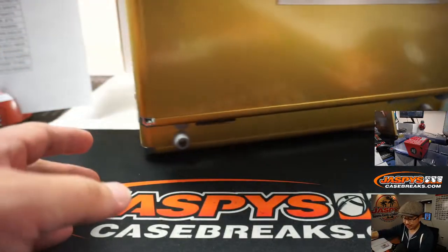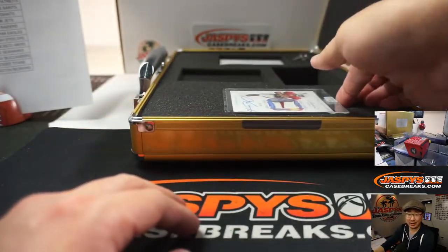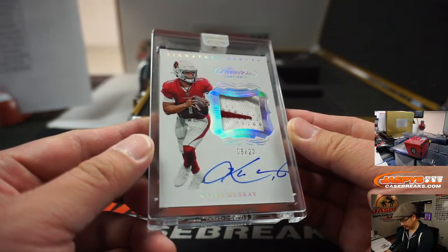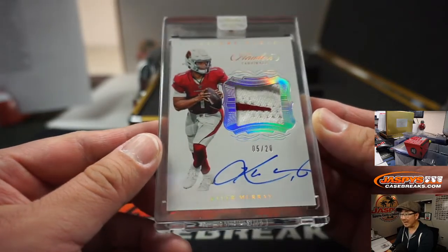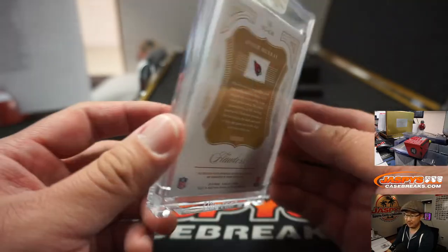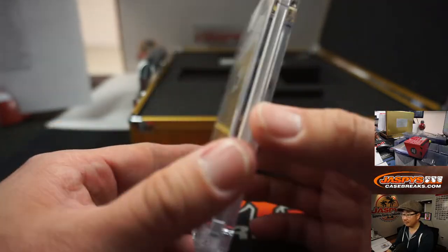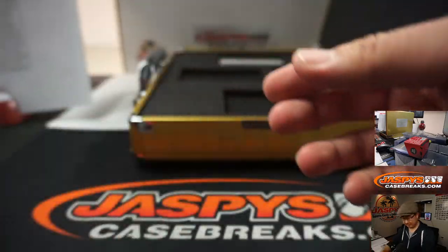And the last one here is also for Kane Anderson and the Cardinals. Two-color patch — signature gloves, actually. Two-color gloves. 5 out of 20, Kyler Murray. Nice, there you go.